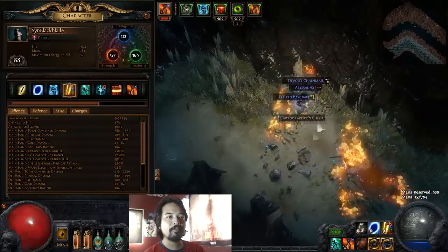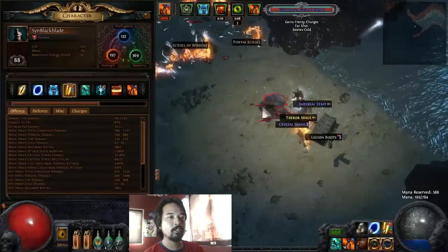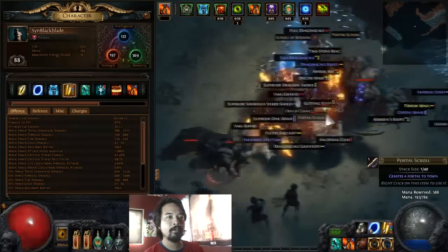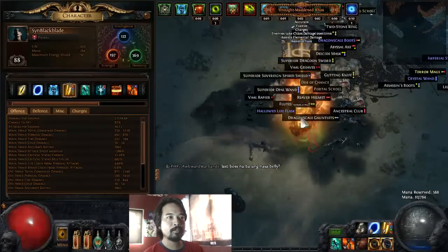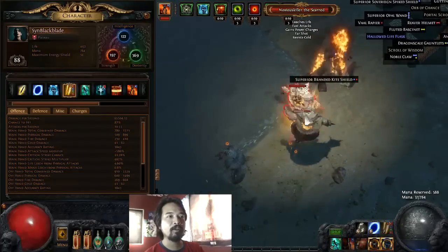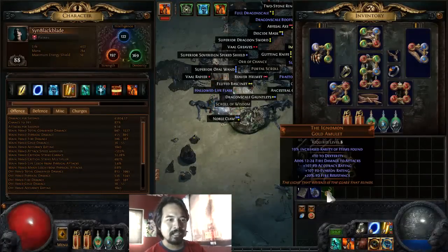This is my first time actually using an Acrobatics-type build and it's working pretty well. I've always chosen Iron Reflexes instead before, but the Acrobatics build is working great. Here's the boss — and he's dead. We've gotten a gold diamond ring — I'm excited to identify it. Let me finish off these monsters first and resummon the golem. Let's identify that — oh, that kind of sucks. Well, you can't win them all.